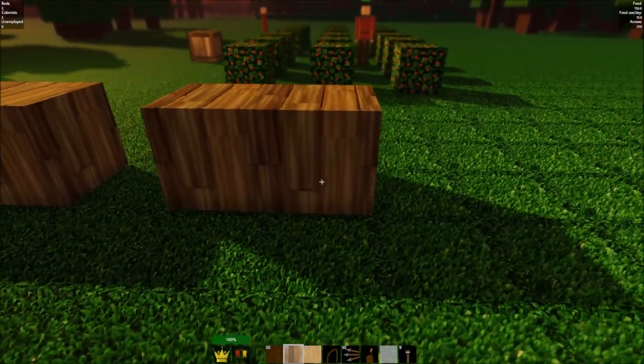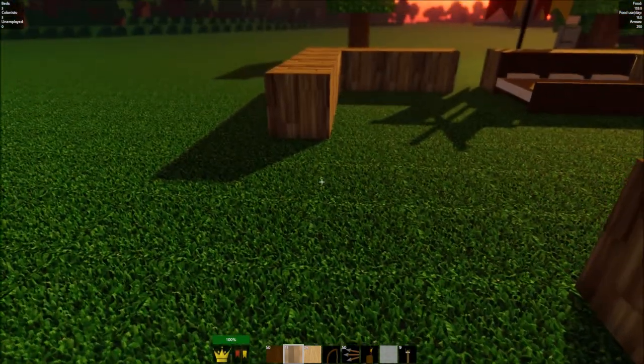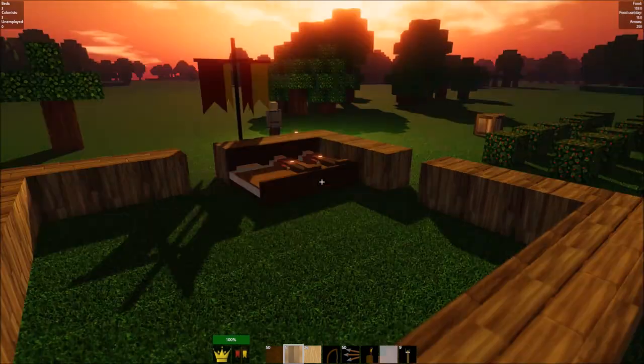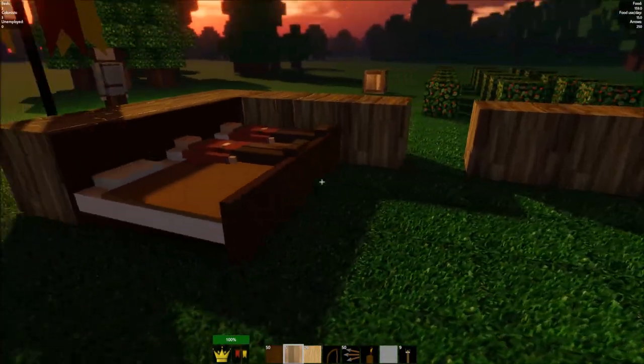I'm gonna prepare this to be a proper barracks. As you can see I have an entry here and an entry there — this means I can have three more beds here and seven beds on this side. That's the plan for now. I'm also gonna make sure the walls are high enough so that the zombies — or whatever the monsters are, we aren't really told what kind they are — so they aren't able to get into the house.